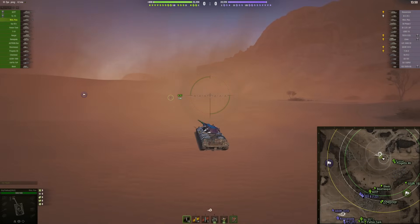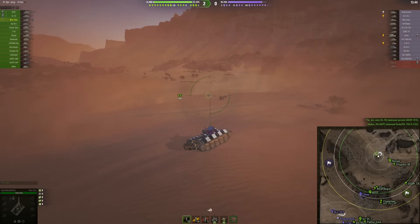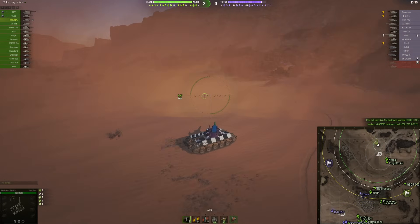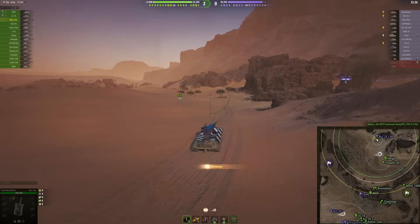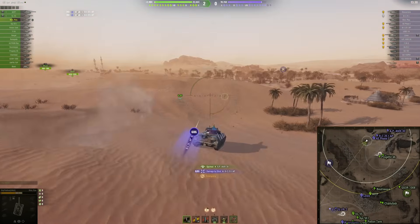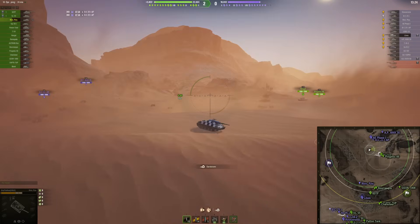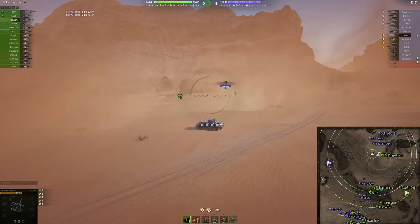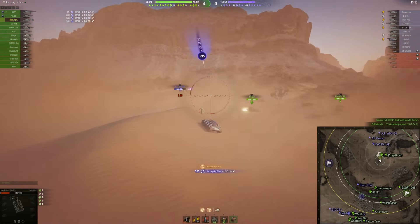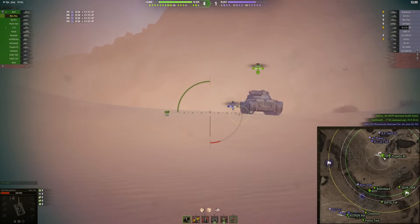Next up, let's talk about sandstorm on Sand River. Nothing was spotted outside, absolutely nothing — and then boom, I start receiving shots. A Badger chased me down into the zone because I tried to disappear, but it came into the zone to catch me and was actually able to put two more shots into me.